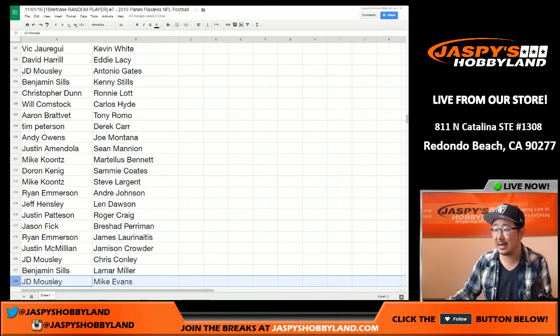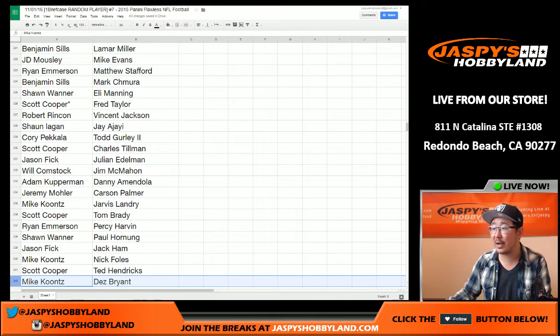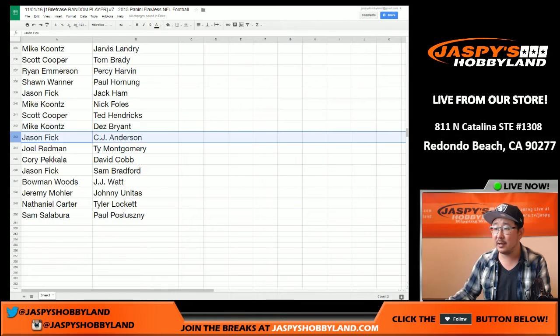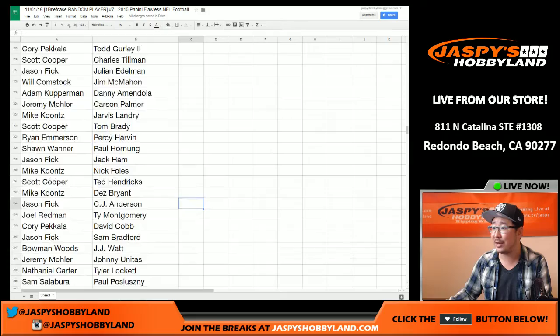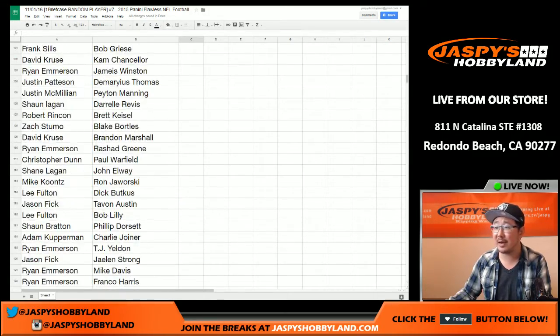Scrolling down again — JD with Mike Evans. Antonio Gates for JD as well. Joe Montana for Andy. And scrolling down some more from Mike Evans down to Mike Koontz: Des Bryant, Eli Manning for Sean, Todd Gurley for Corey, Jim McMahon for Bulldog fan, Carson Palmer for Jeremy 33. And the rest is right here. I'm going to pause the video really quick — people might trade — and then I'll make sure everyone knows exactly what players they have. Thanks very much everybody, that was the randomizing portion of the video. When we come back, one briefcase of Flawless Football — stick around.